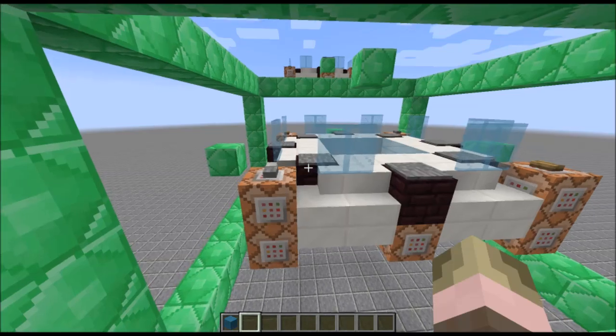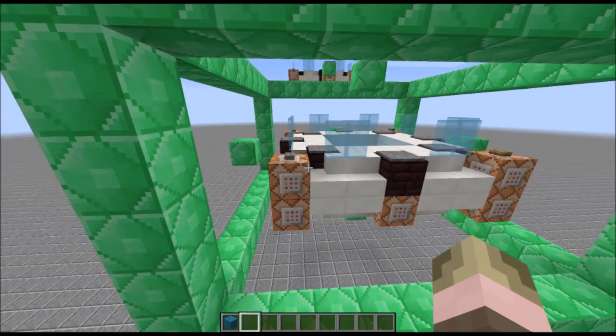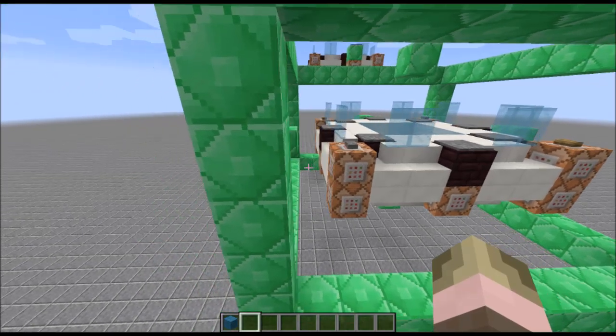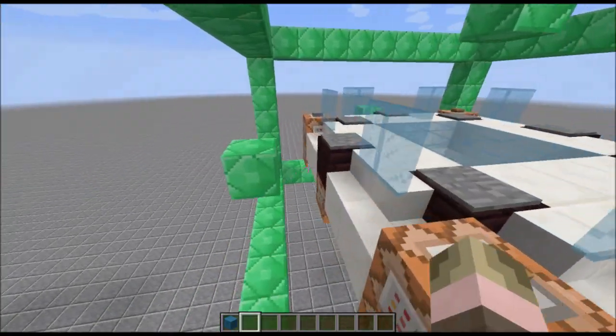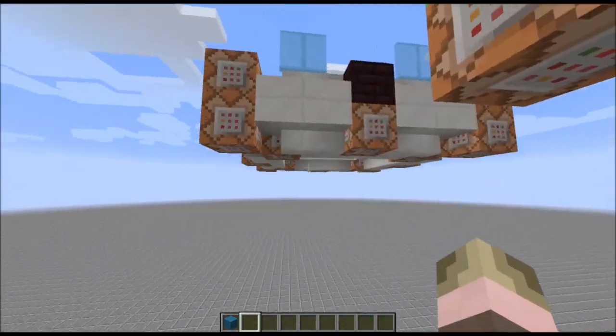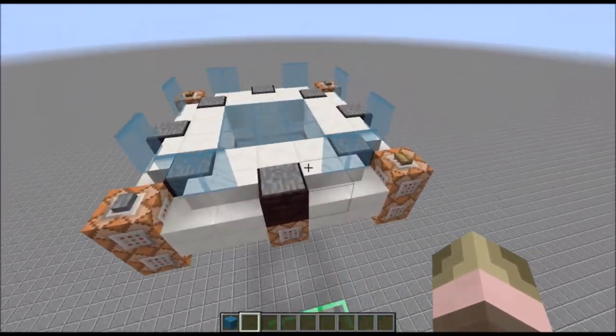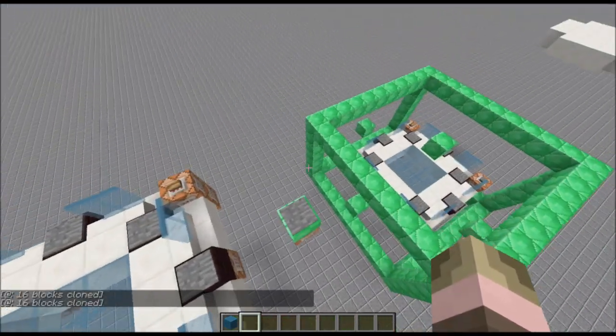Over here you can see in this box I have what I call the master block — it's basically the block that you don't alter, it just stays there in its nice little box. Over here I have a command block that copies whatever's in this box to this location, so if I do it you don't see anything move because there are already blocks there.